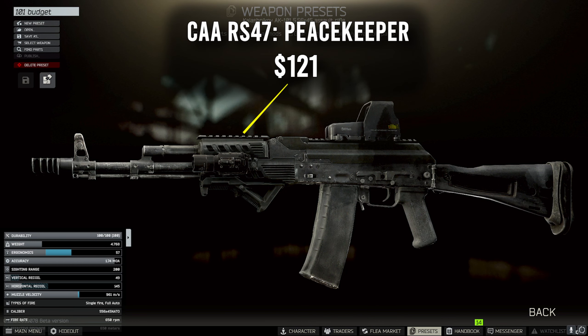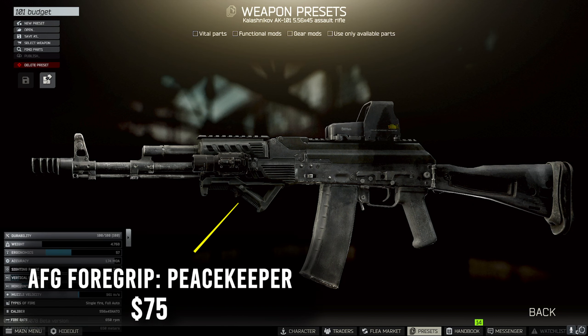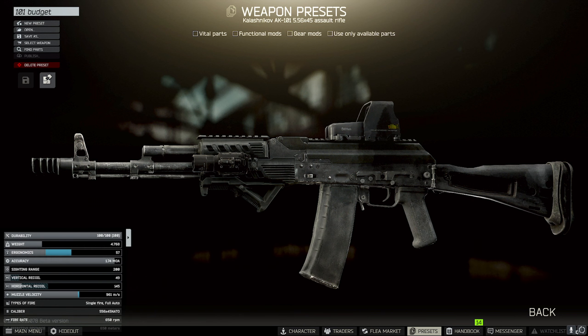Going into the actual handguard, we have the CAA RS-47 handguard from Peacekeeper for 121 US dollars. Having that on allows us to put our foregrip on, which is the ASG foregrip from Peacekeeper for 75 US dollars. Lastly, we put on our tactical device — in my case the X400 flashlight for 127 dollars from Peacekeeper. You can put whatever you want on, whether it be a laser or flashlight; it's up to you.